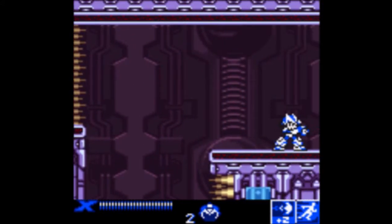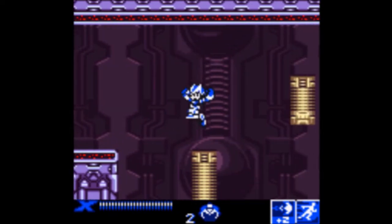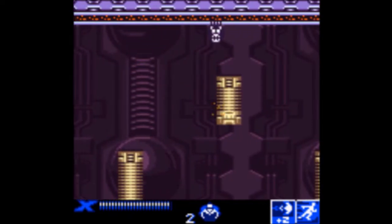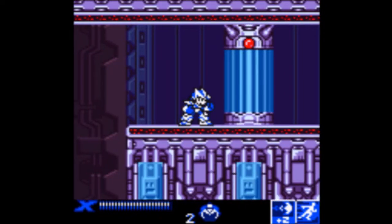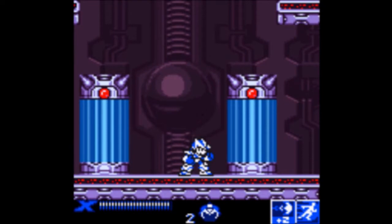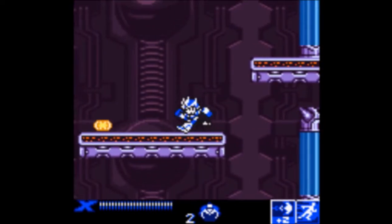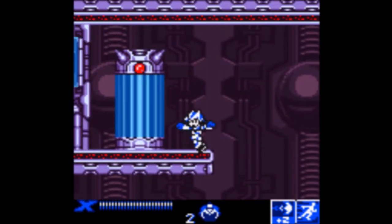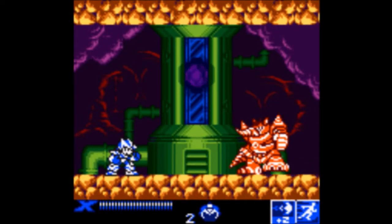Anyway, yep — it's time for Sigma. One last stage of hell to go through with treacherous platforming and annoying enemies in your way. And well, what would the end of the game be without a boss rush, of course? You know the drill — let's fight them and beat them all up. Time to look up weaknesses.